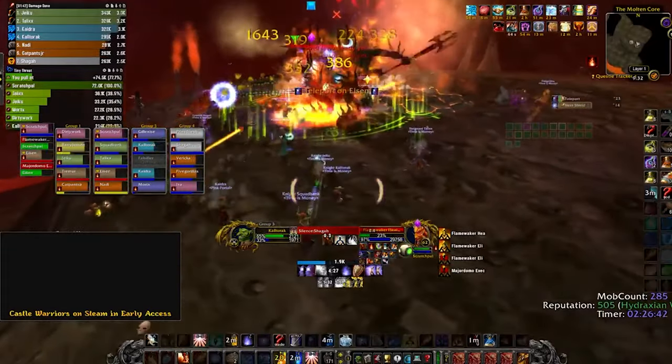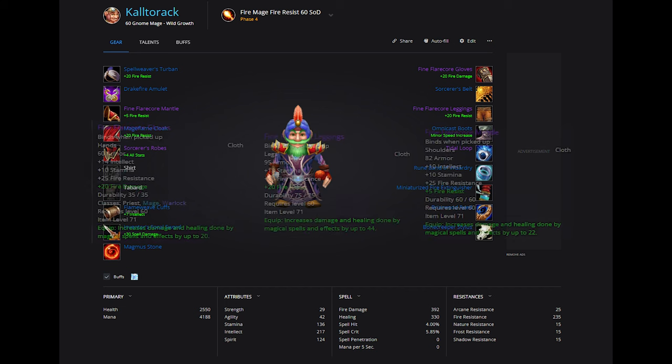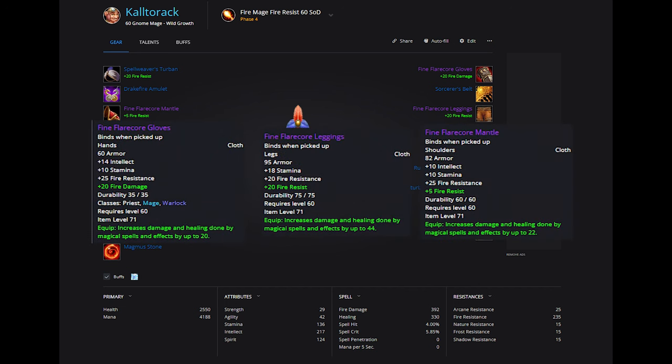Here we are at 235 fire resistance, and this is with Mage Armor. Right now we play Balefire Bolt, so Mage Armor is what we use, not Molten Armor. Let's start with Flare Core. This will be the biggest investment of gold for your Heat 3 journey, but also net you the most fire resistance per piece, so definitely worth doing. These 3 pieces net you 70 fire resistance.